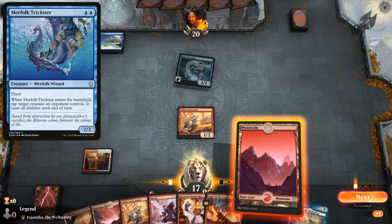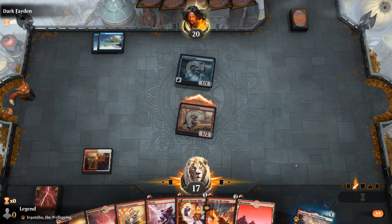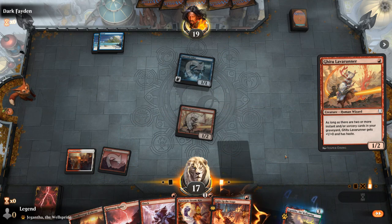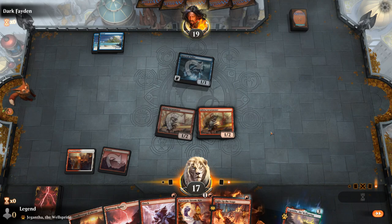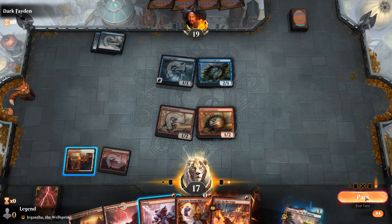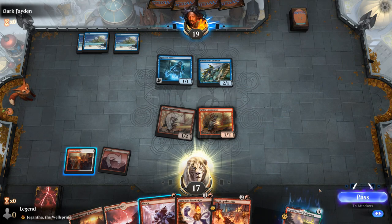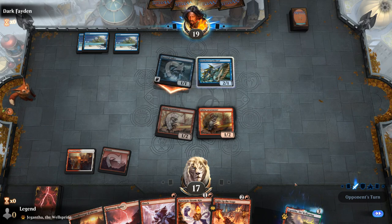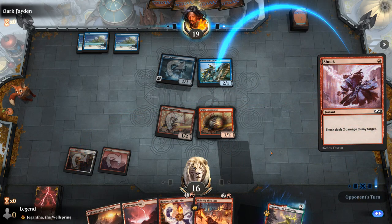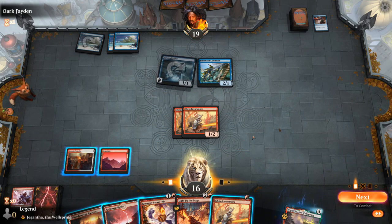I just attack for one and play another Lava Runner, keeping up Shock to potentially kill a Merfolk they flash in. Opponent has a Brineborn Cutthroat. We could Shock it or wait until our turn — if they counter Shock, they're not countering Steamkin or Light Up the Stage which are more valuable. Sailor hits for one, then a Spell Pierce counters our Shock — that's fine. We go Steamkin, Lava Runner and pass. Steamkin might get countered, and then the Cutthroat will get harder to kill if it grows above 3 toughness.